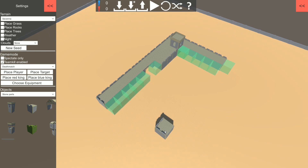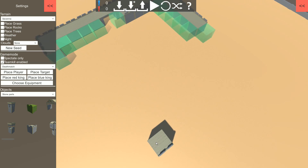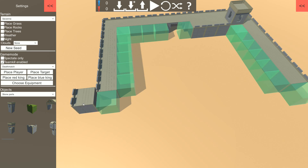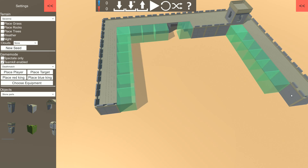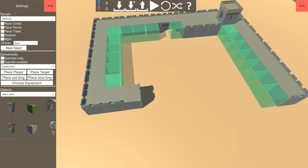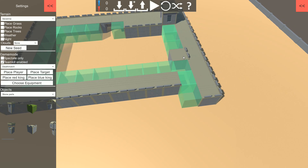Now we're good. I'm gonna place the walls first, then I'm gonna mind about other things. Okay, I will place a king inside this castle.